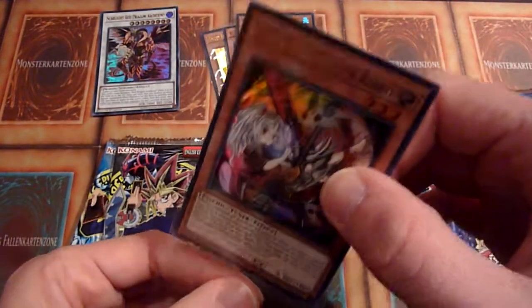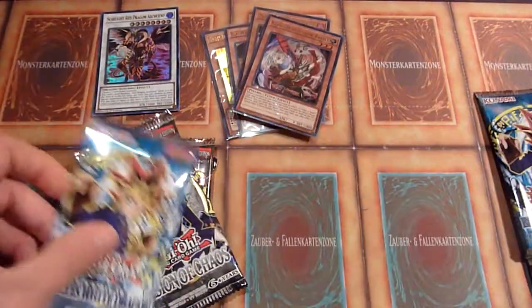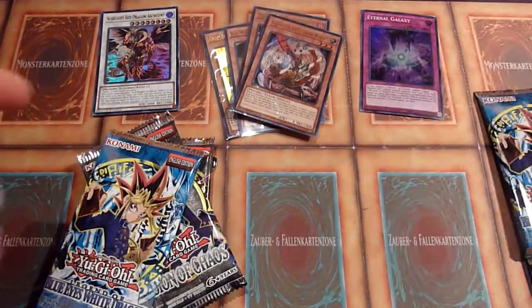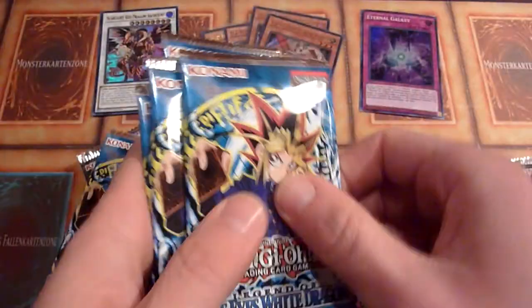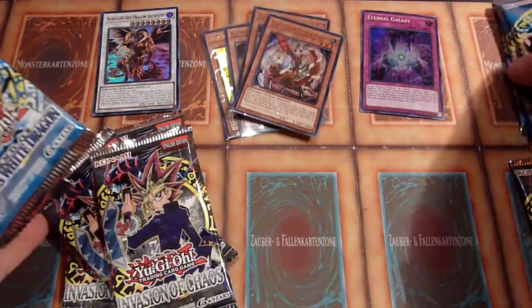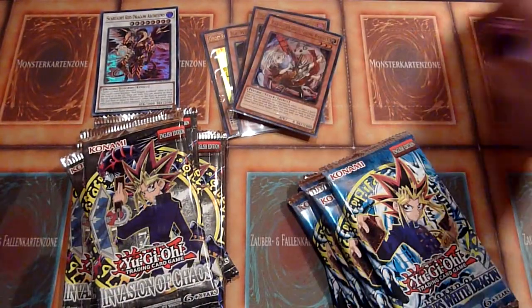That's around a Euro, I think. And there should be one more somewhere in here — there we go. Eternal Galaxy from Cybernetic Horizon. So that's a great start: not Eternal Galaxy, but Ash Blossom and Ghost Bell. So that's six LOB and six Invasion of Chaos — let's start with the booster packs.